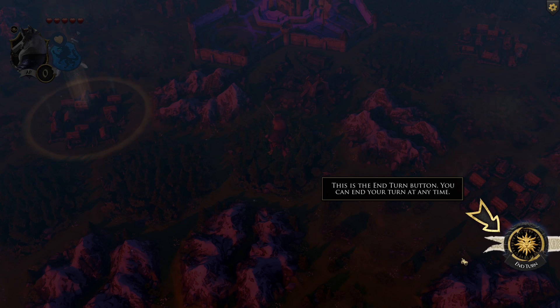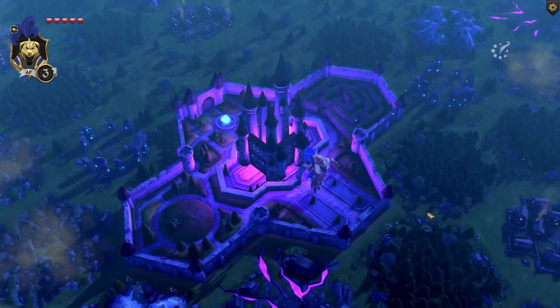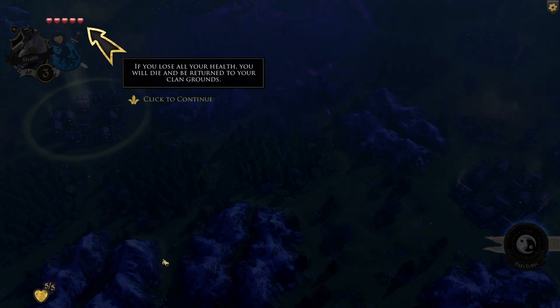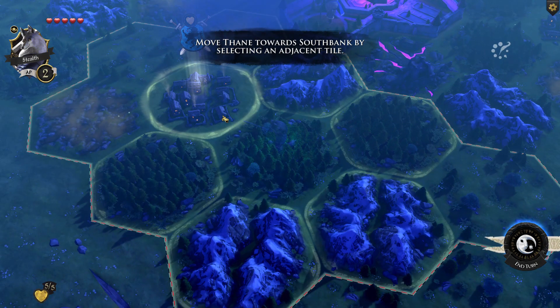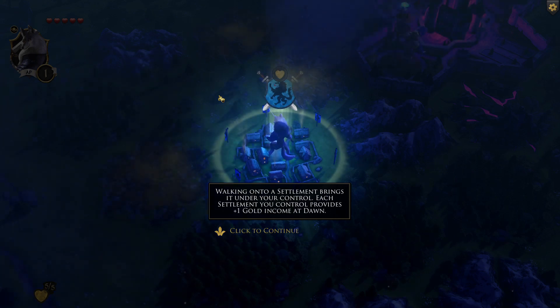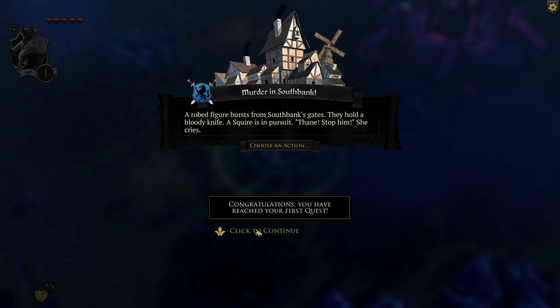This is the end turn button — you can end your turn at any time. Your body represents your maximum health. If you lose all your health you obviously return to your clan grounds. Capturing a summit brings it under your control — each settlement you control provides plus one gold income at dawn. A robed figure bursts from South Bank's gates holding a bloody knife — a squire is in pursuit. Congratulations, you've reached your first quest.